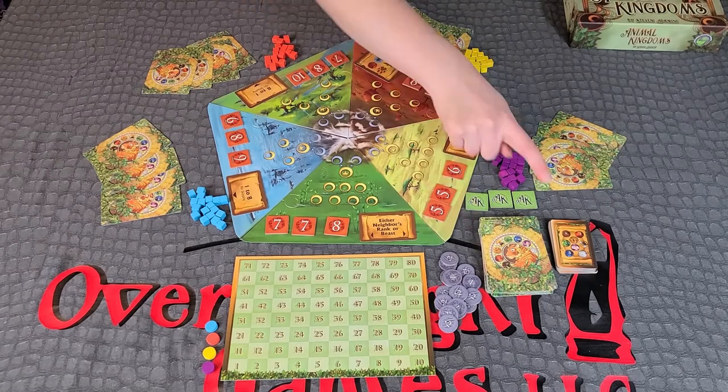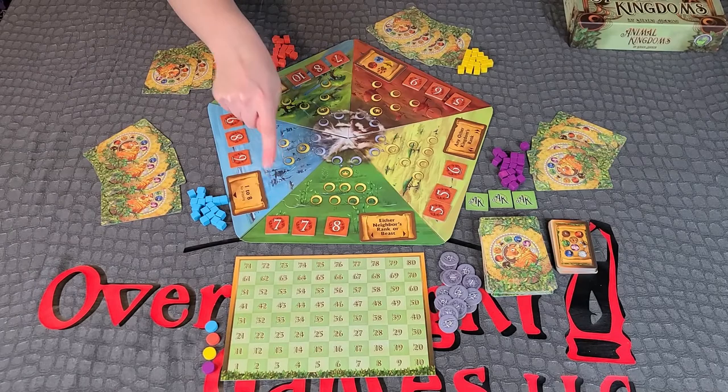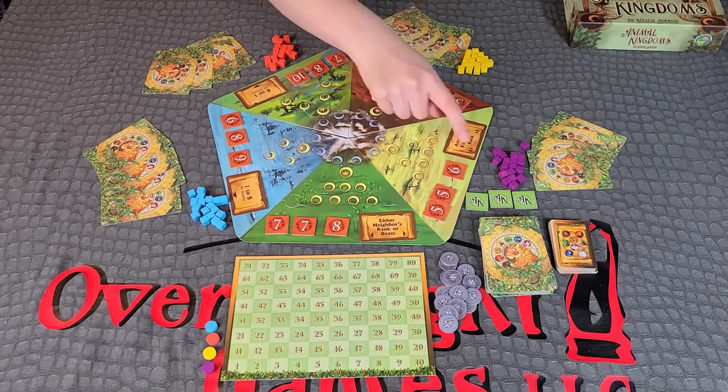Shuffle the decree cards and randomly place one face up in each of the five decree spaces at the base of each kingdom. Place the rest of the decree deck off to the side.